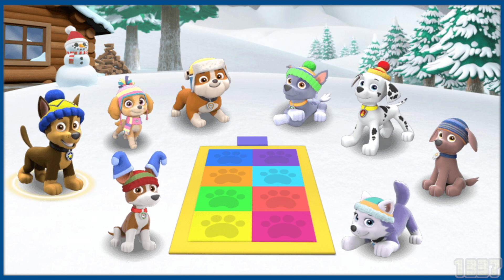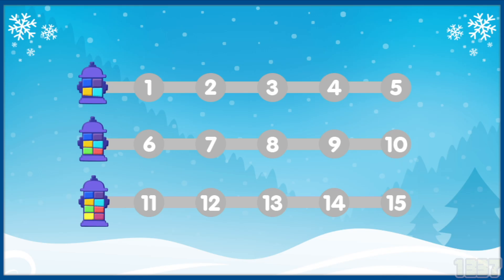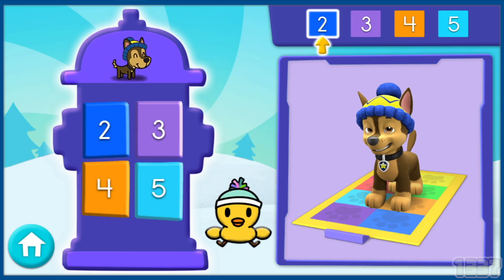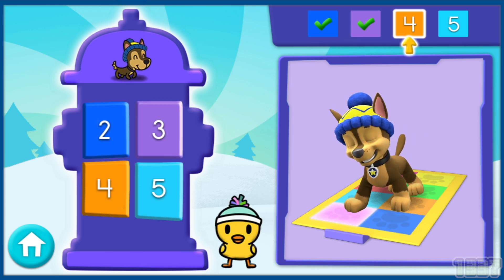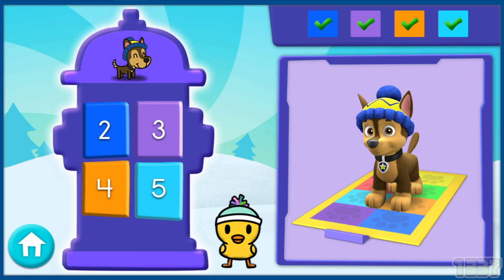Chase! Chase is on the case and ready to dance in the snow! Play Pup Pup Boogie on all of these levels! This is level one! Play the same level again to see a different pattern! Two! Three! Four! Five! Great! Oh yeah! You got another snow star!